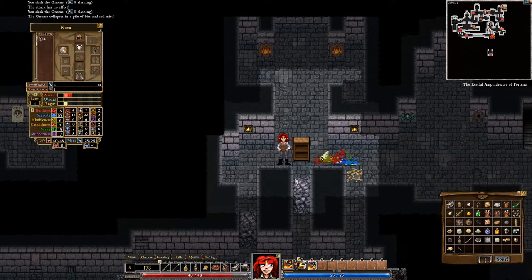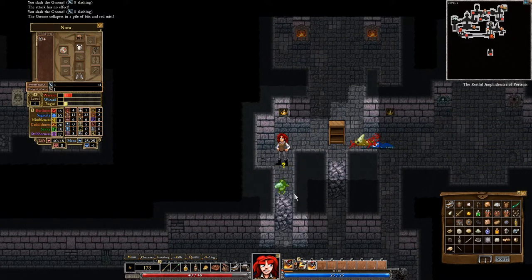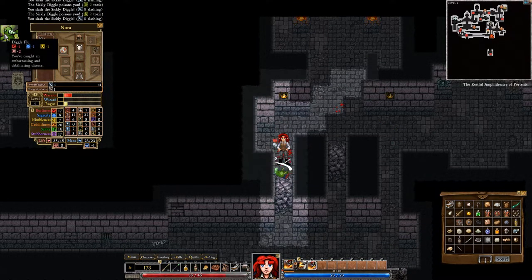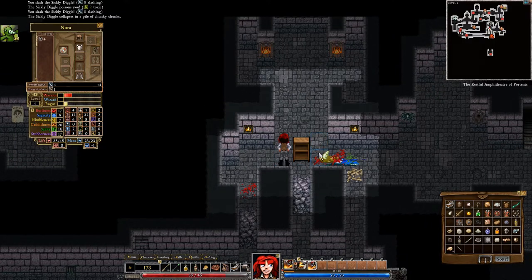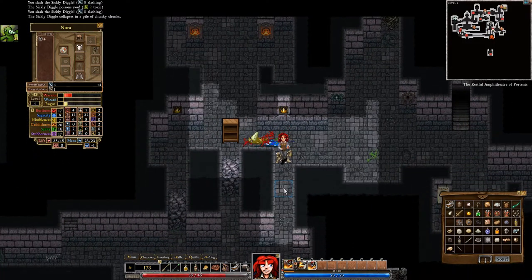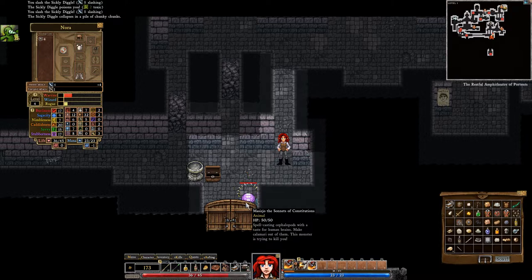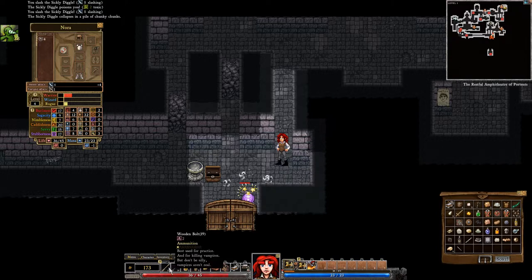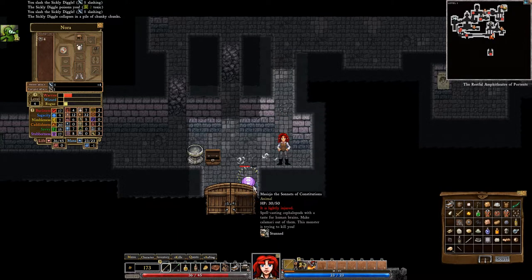Son of a bitch. Sickly Diggle. Oh, we got Diggle fever — Diggle flu. You've got an embarrassing and debilitating disease. There he is — let's give him the rocket jump. Well, that didn't work. Let's rocket fist. Take that, son of a bitch. And then we'll shoot him with this, because we can — until he comes up next to us, in which case we hit him with axe.